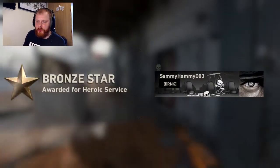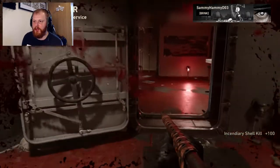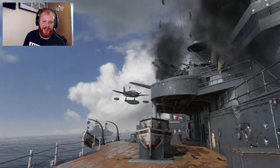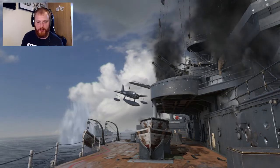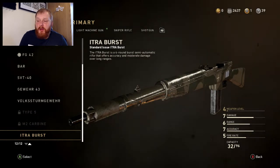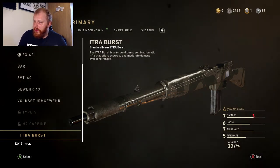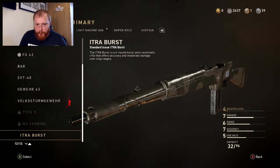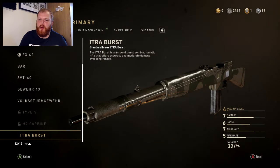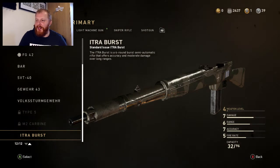I quite enjoyed that weapon, I think it's good. You've got to be on point with the first shot, but if that first burst hits they're dead — and it doesn't take too long to get the second burst off either. So the Itra Burst — I think I'm pronouncing it right — is a very good weapon. It offers accuracy and moderate damage over long ranges. Rapid fire on this gun could be a little OP, but I'll carry on using it — that's my mini review of the gun.